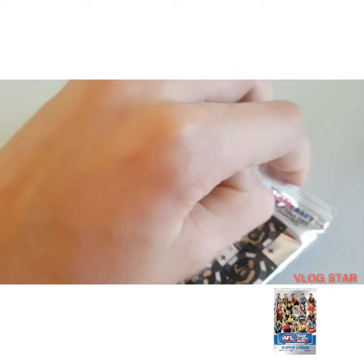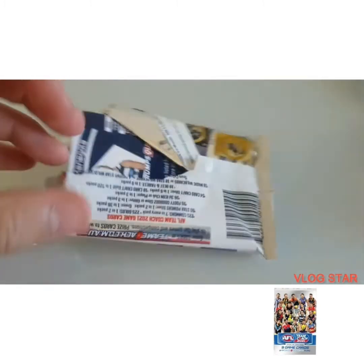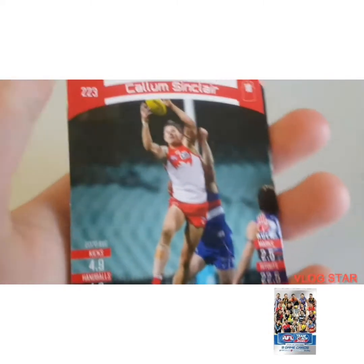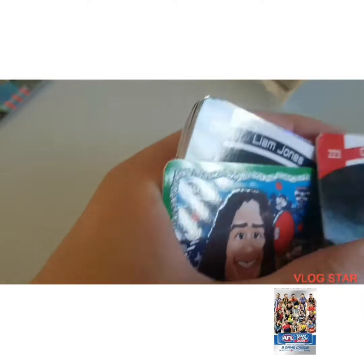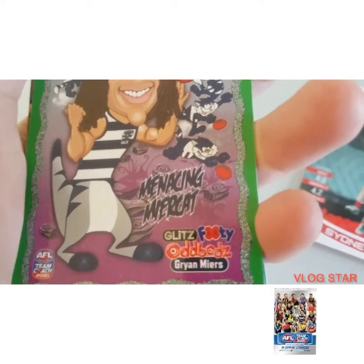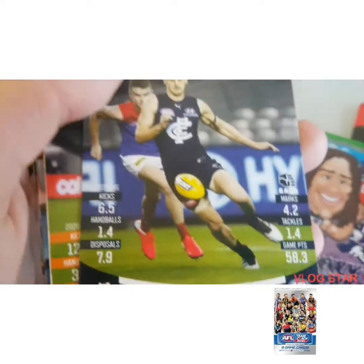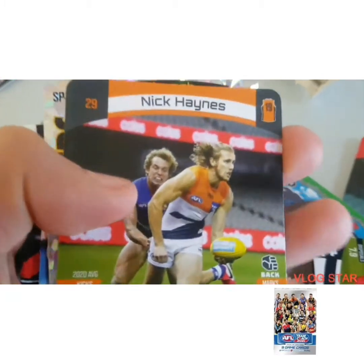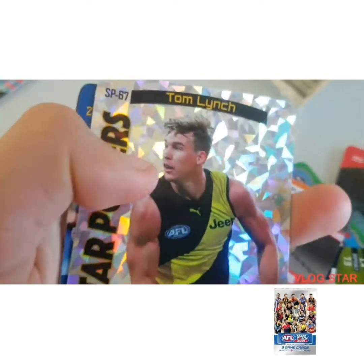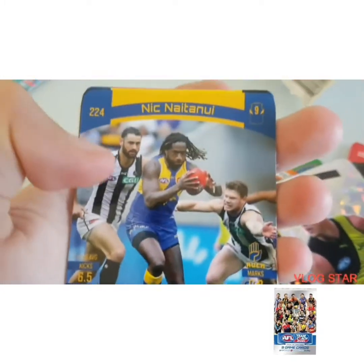All right, here we go, third pack. It's really hard to get a stock with one here. Our first card is Calum Sinclair, the next one is Nick Haynes, Tom Lynch, a Superstar Towers card, and Nick Naitanui.